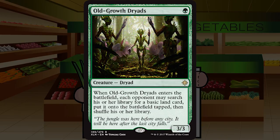Old Growth Dryads are up next — a single green mana for a creature dryad at rare, a three three. When it enters the battlefield, each opponent may search their library for a basic land and put it onto the battlefield tapped. I don't think so. Ramping my opponent to get a three three two turns early, where my opponent probably just has a creature that can tussle with it or kill it — that's way too much of a downside for an otherwise vanilla three three. I'm passing this. D+, and that's being generous.